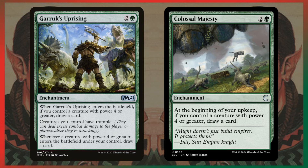The last two draw effects: Colossal Majesty — your commander has power 4 or greater, so this will often feel like a Phyrexian Arena, but you don't lose the life, which is great. And Garruk's Uprising draws you a card when it enters if you have a power-4-or-greater creature, which your commander is, and then whenever a creature with power 4 or greater enters, you draw a card. Garruk's Uprising is great in that way and also gives you Trample. These cards are fantastic.